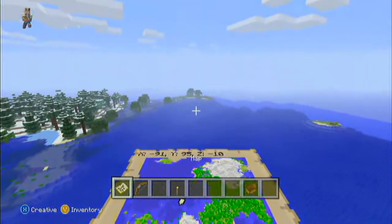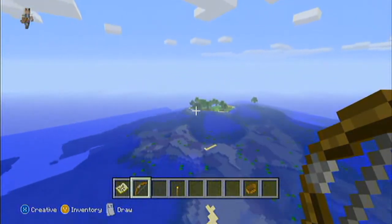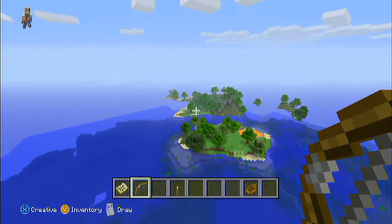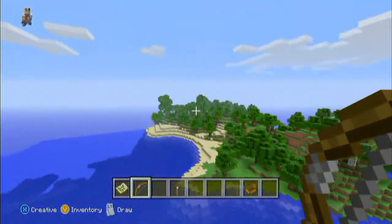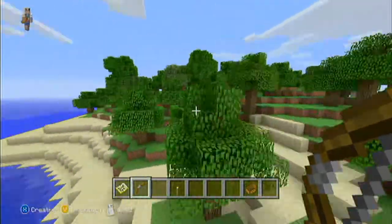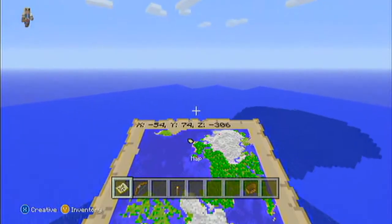Over there, as you can see, are little islands — I'm not going to take the time to showcase that, but it's just a small swamp biome, nothing too big or too nice. Over here you come back to that big forest island — we had that surface lava there — and again what looks like a nice little beach.